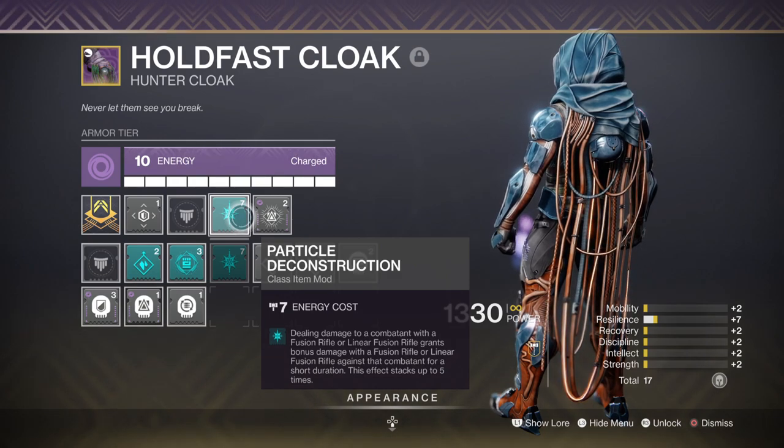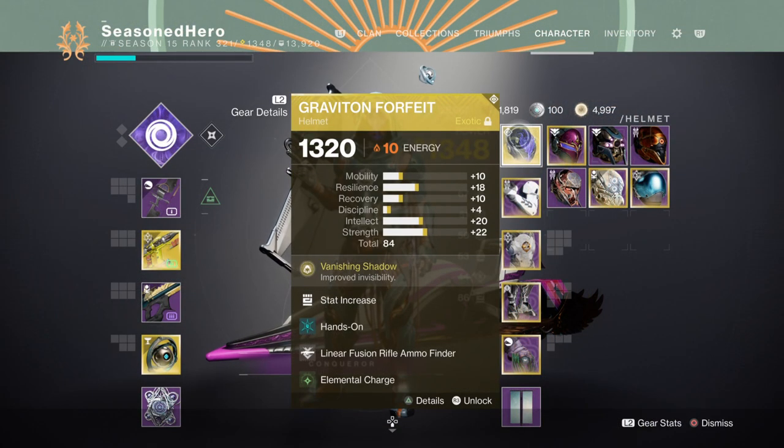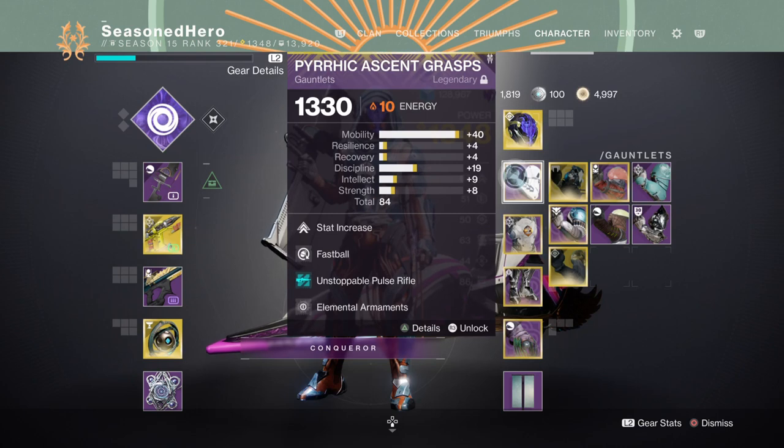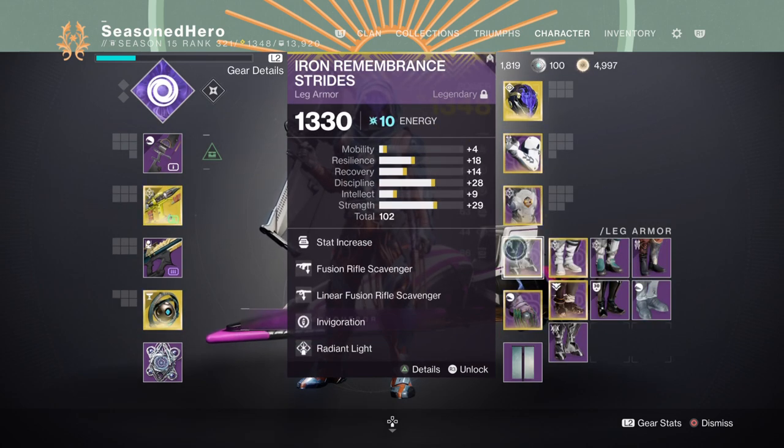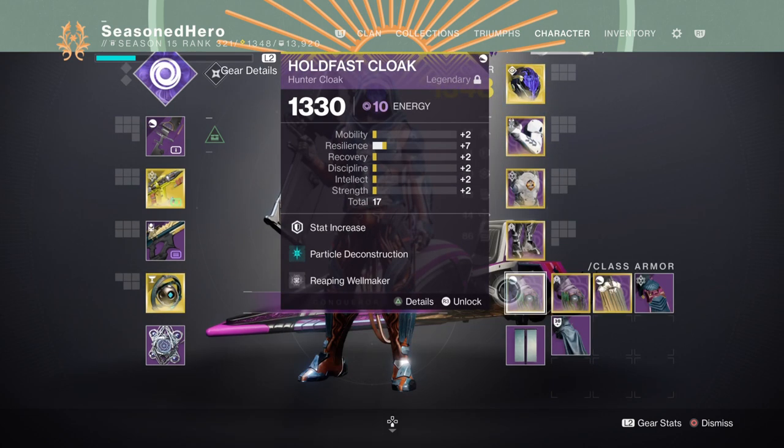Now with everything covered, here's what it looks like compiled. For head: Strength, Hands-On, Linear Fusion Rifle Finder, and Elemental Charge mod. Arms: Mobility, Fastball, and Elemental Armaments mod. Chest: Strength, Concussive Dampener, Sniper Resist, and Protective Light mod. Legs: Discipline, Fusion Scavenger, Invigoration, and Radiant Light mod. Cloak: Minor Resilience, Particle Deconstruction, and Reaping Wellmaker mod.